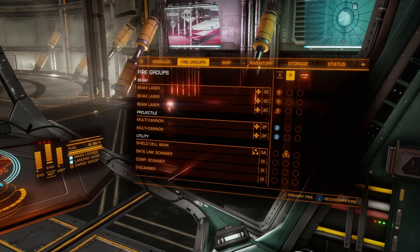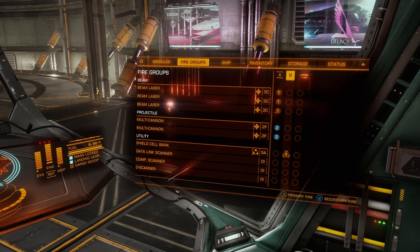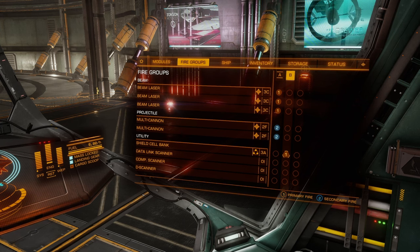Then we switch to a different fire group to trigger the shield cell bank. Remember, the shield cell bank allows your shield to recharge. I will caveat this though — if you get to zero, the shield cell bank is no good to you. You have to wait for it to at least begin recharging; it needs to be an active shield to work.